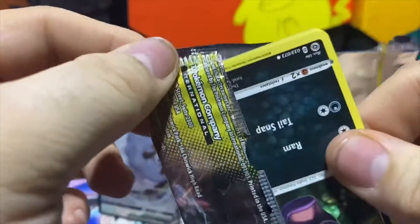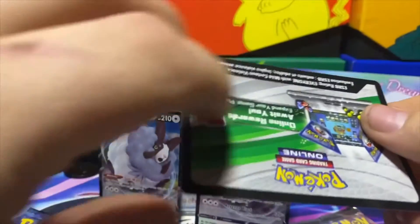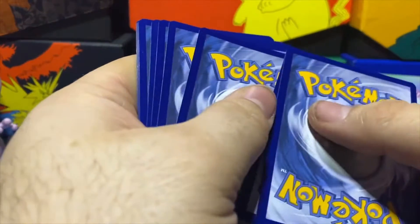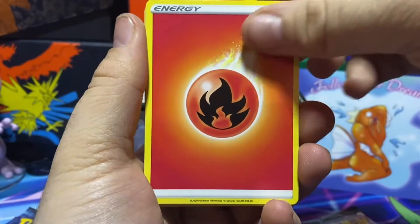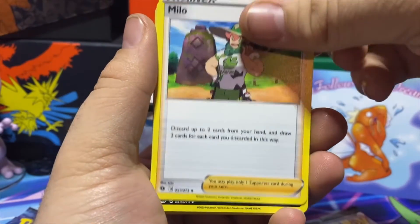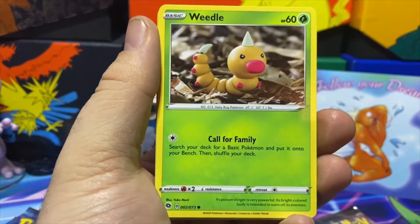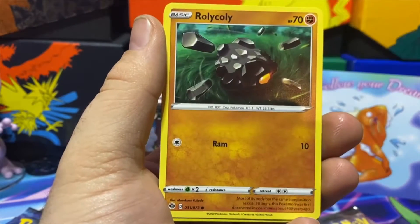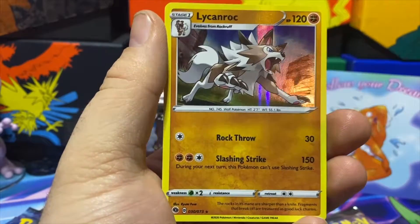Of course the code cards are flipped — there you are. Keeping that QR code out of view of the camera so everybody has a chance. We got Fire Energy, Milotic, Arbok, Beedrill, Ekans, Weedle, Galarian Linoone, Scraggy, Rolycoly. Reverse is a Marnie, and our last card is a Lycanroc hollow.